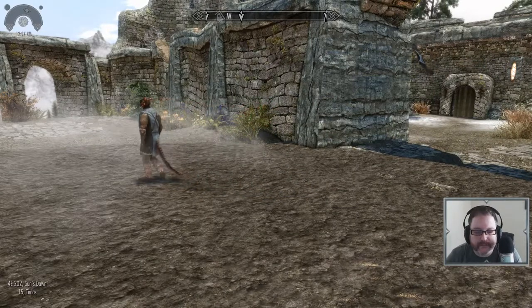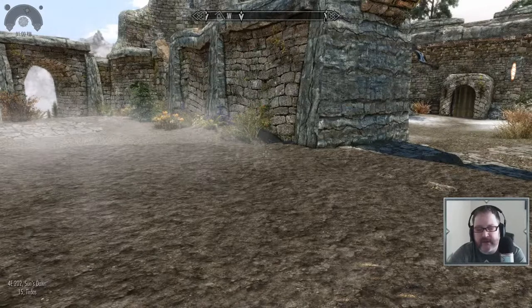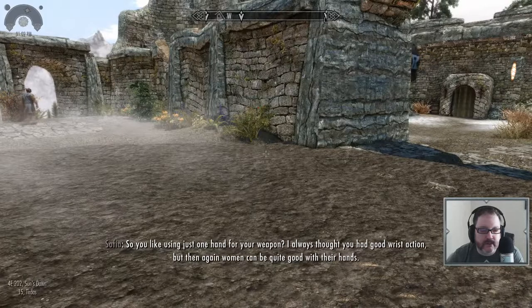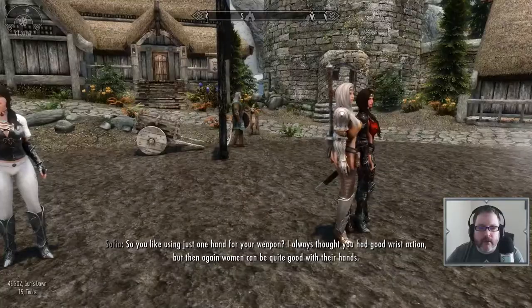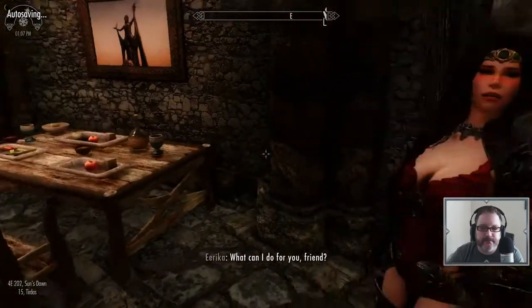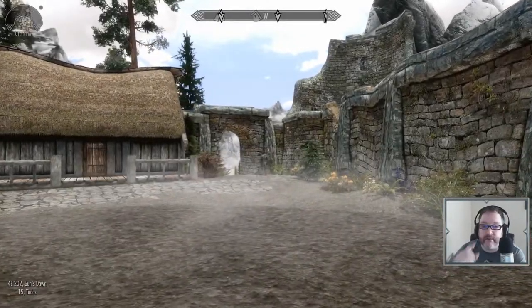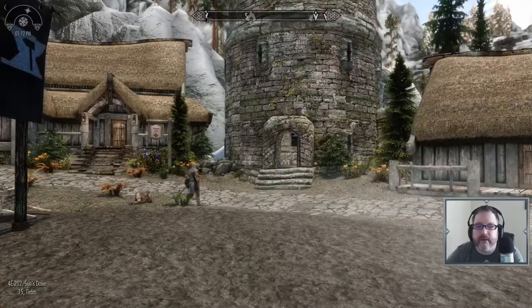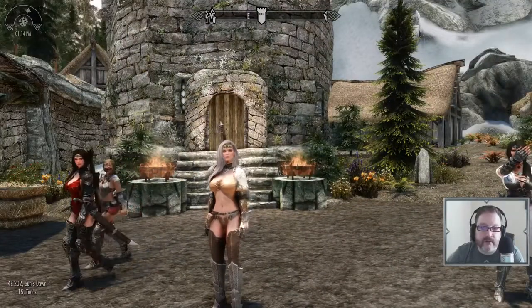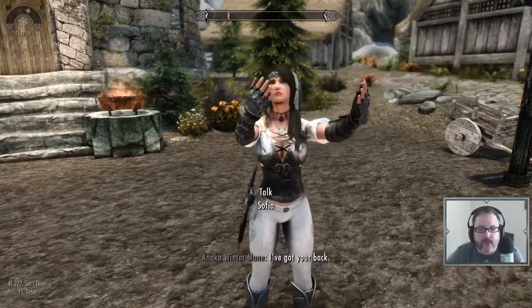That was pretty much it for the build. It did crash one of the days — it was at the very end of one of the streams, so it wasn't a big deal. We definitely had some issues here and there. I don't know if they're more vanilla or because of mods, but we had an issue on the side of a mountain — there was a goblin sitting there. Metal Skulls pointed out that some followers won't do anything until I'm aggressive towards them, which I can kind of understand, but they're definitely an enemy. There was no doubt.